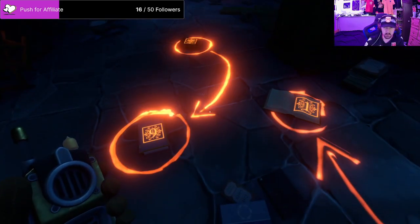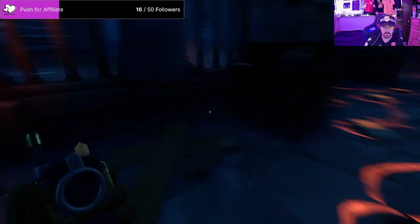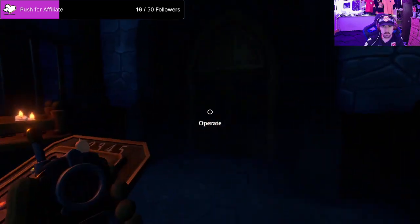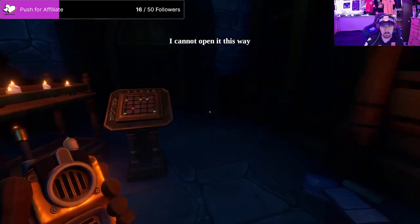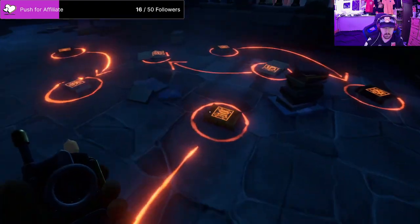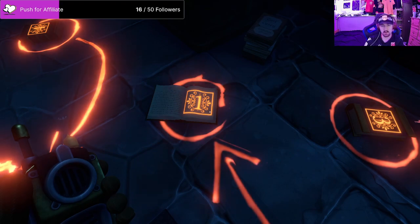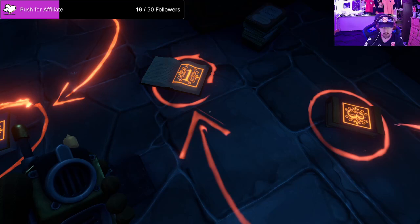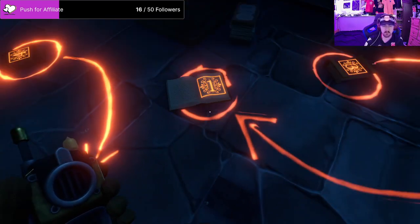I don't know what these numbers on the floor in my thing mean. Okay, wait, hold on. So I have numbers that are in squares - they're circled and they have other numbers attached and pointing towards those numbers. So for example, for me it's five is pointing to one.